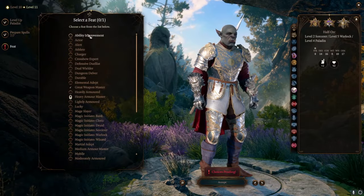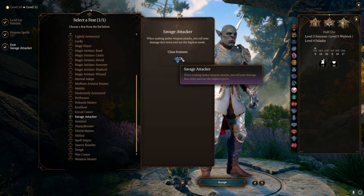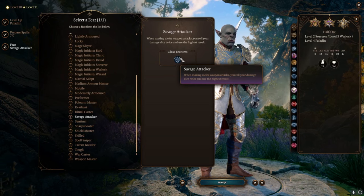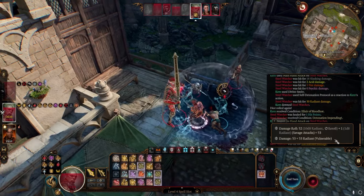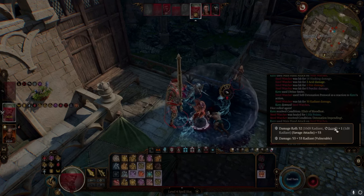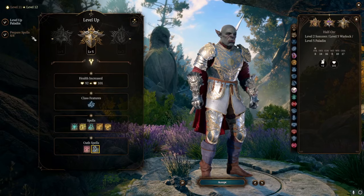Paladin level 4 gives yet another feat. You have two options here. What I recommend is Savage Attacker: when making Melee Weapon Attacks, you roll your damage twice and use the highest result. So if I'm hitting an enemy and using Smite, rolling 2d6 from my Longsword and 4d8 from my Smite, I get to roll all of those dice twice and pick the highest number for each roll. This is amazing — it increases your damage by about one to one and a half for every die you're rolling. It stacks up, and we're going to be using a lot of dice when making attacks.